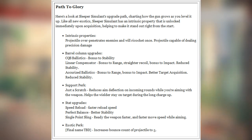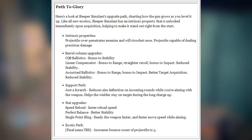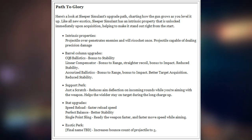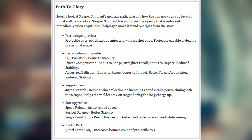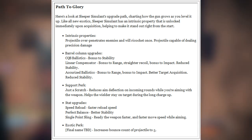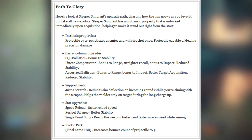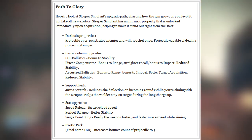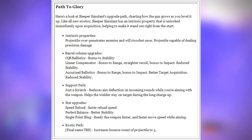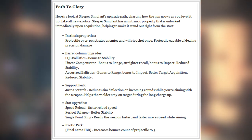In the barrel column upgrades we have CQB Ballistics for bonus to stability, Linear Compensator for bonus to range and straighter recoil, bonus to impact and reduced stability, and Accurized Ballistics for bonus to range, bonus to impact, better target acquisition, and reduced stability. Personally, I'll go for Accurized Ballistics for that better target acquisition as well as the bonus to range and impact.